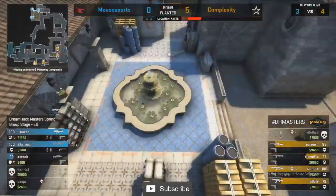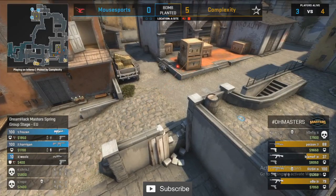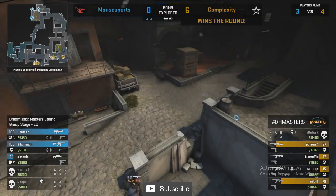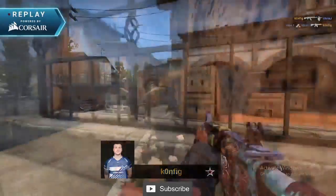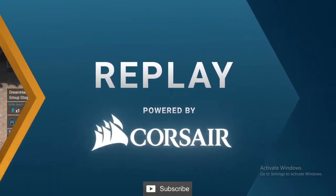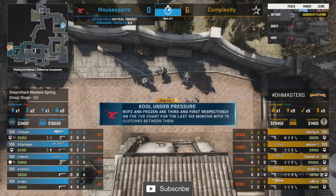It doesn't bode well for Mouse Sports in this best-of-three series to see Inferno come through, especially with the question mark around Dust 2 being the next map — the best map for Mouse Sports in terms of maps played and win rate. But Complexity also love that map, so you're just playing into their favor again. We've seen Complexity beat top teams on Dust 2.